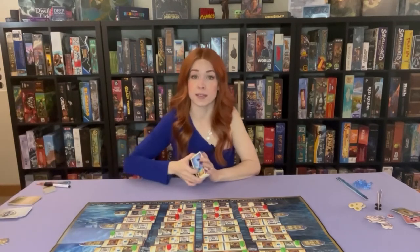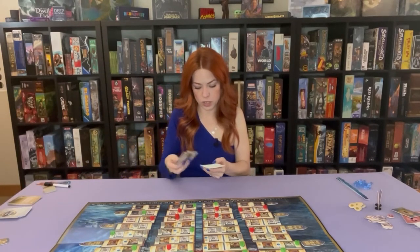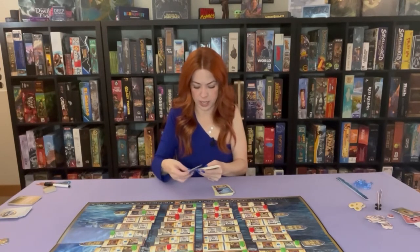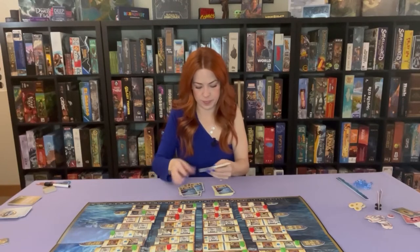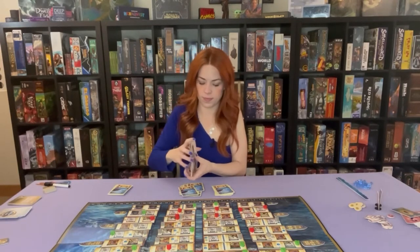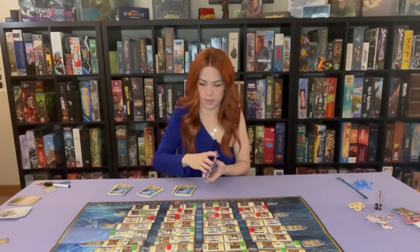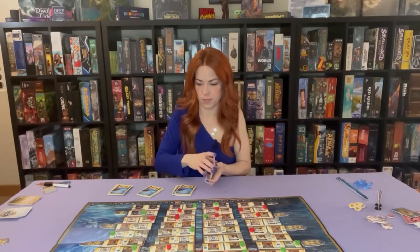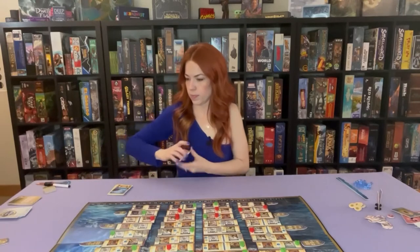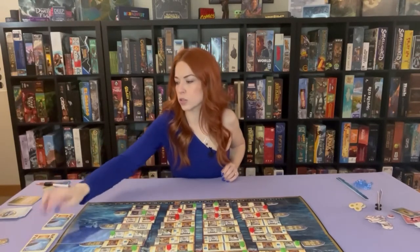Next we'll want to create decks of cards. These are the star cards. There are four different types of them. You'll want to sort them by the different icon on the back and then shuffle each deck individually. Set all four decks near the board.